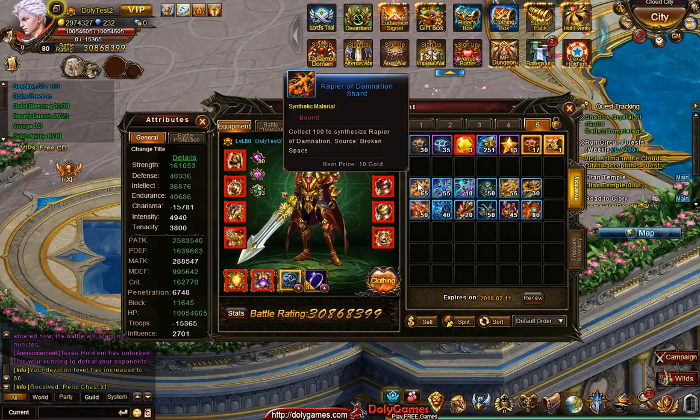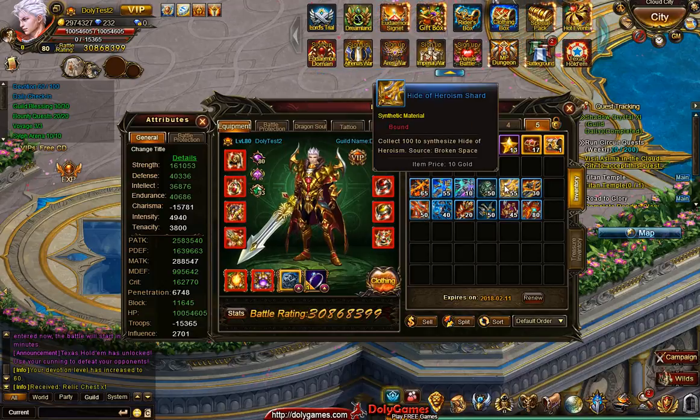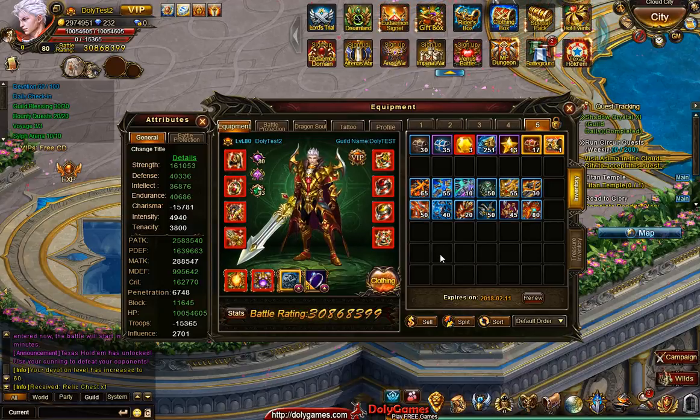I think the drops are significant. In one run — one week — you get almost enough. For example, on Rapier of Domination Shard, that's more than half of what you need to synthesize it. You always need a hundred to synthesize. So in a lot of cases, in one run, one week, you get half of what you need. So worst case scenario, in two weeks or three weeks at the absolute latest, you should be able to synthesize pretty much every single artifact or relic — some places it's called artifact, some places it's called relic.